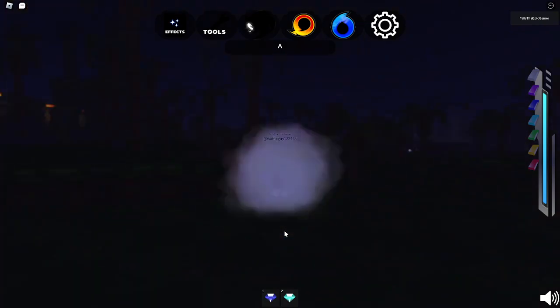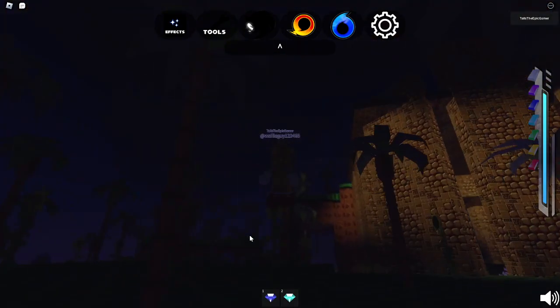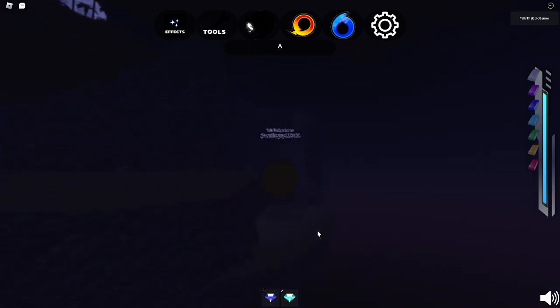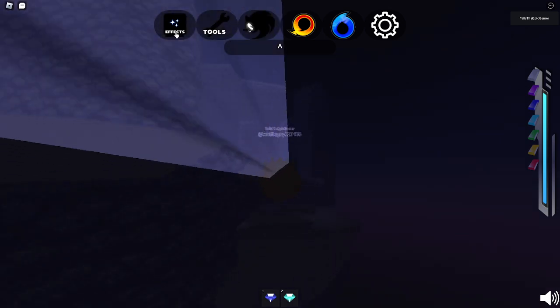I'm going to show you how to get the blue emerald. First of all, you've got to fly all the way up to the new ice cap area, which has been added. That's pretty cool. We only need like two more emeralds, I believe.